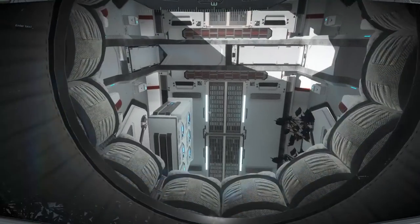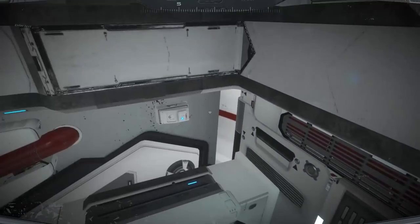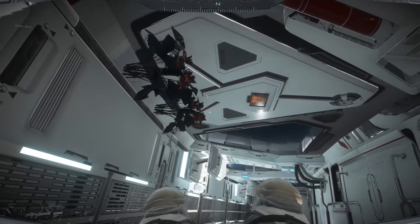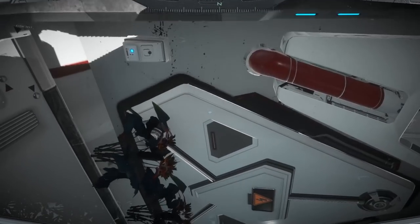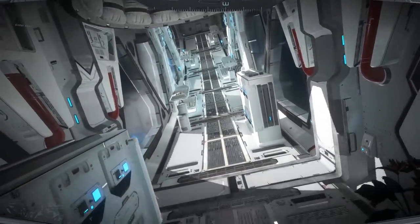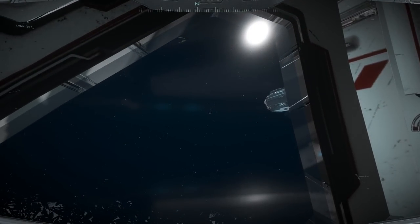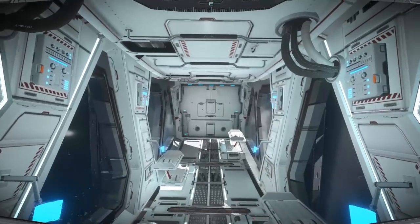We got an empty chamber here. Now it looks like — if they had this implemented in the game — this would actually have some type of artificial gravity in it because this is the outer ring. I don't think it's actually moving right now.